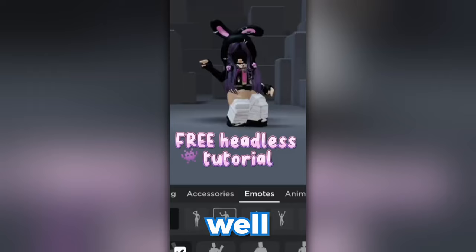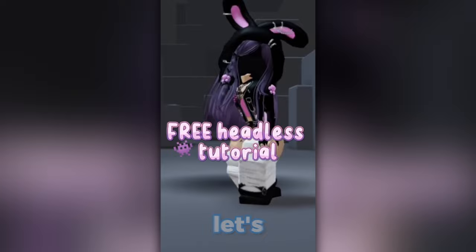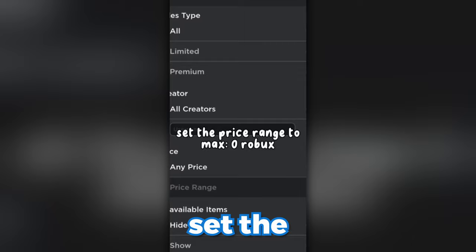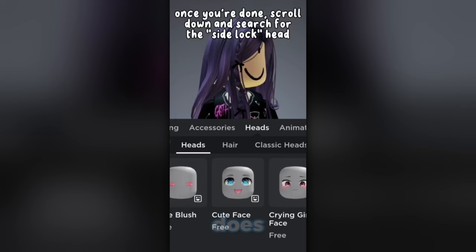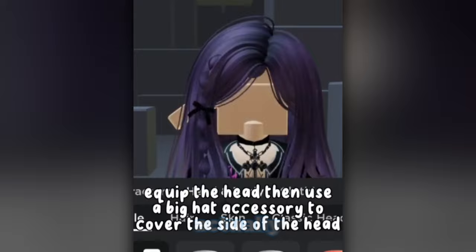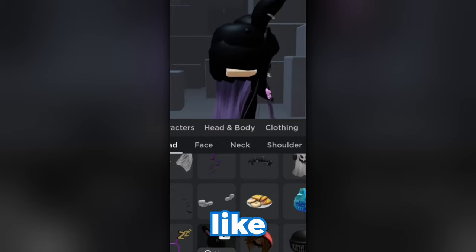Apparently this next video is completely free — free headless. Let's have a look at this free headless tutorial. First, go to the Roblox marketplace in the head section, set the price range to max zero Robux — so yeah, that does look completely free so far. Once you're done, scroll down and search for the 'side lock head.' That looks like a very odd head to be fair, and it does actually look pretty odd.